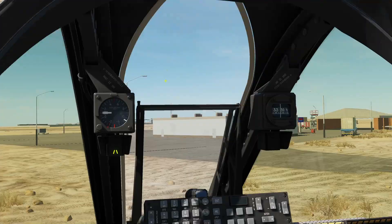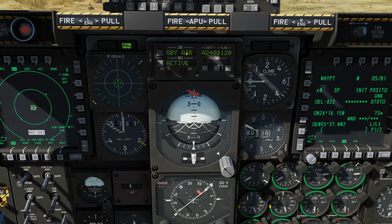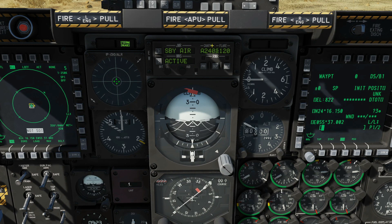Next we'll go to the center. First, EW — electronic warfare. This is a panel that displays and gives us some control of our RWR, our jammer, our missile warning system, and our expendables — chaff and flare. I'm not going to go any further into it because I cover it fully in the countermeasures tutorial.